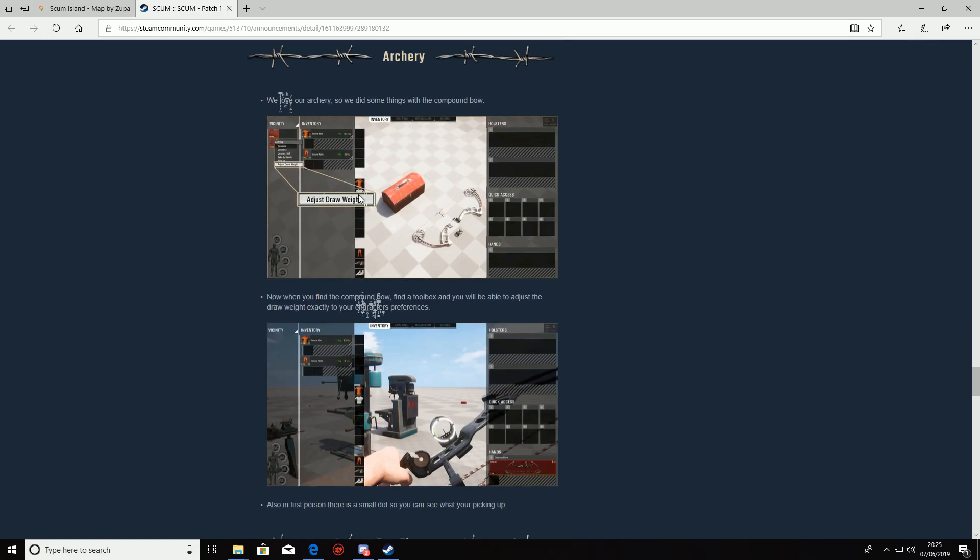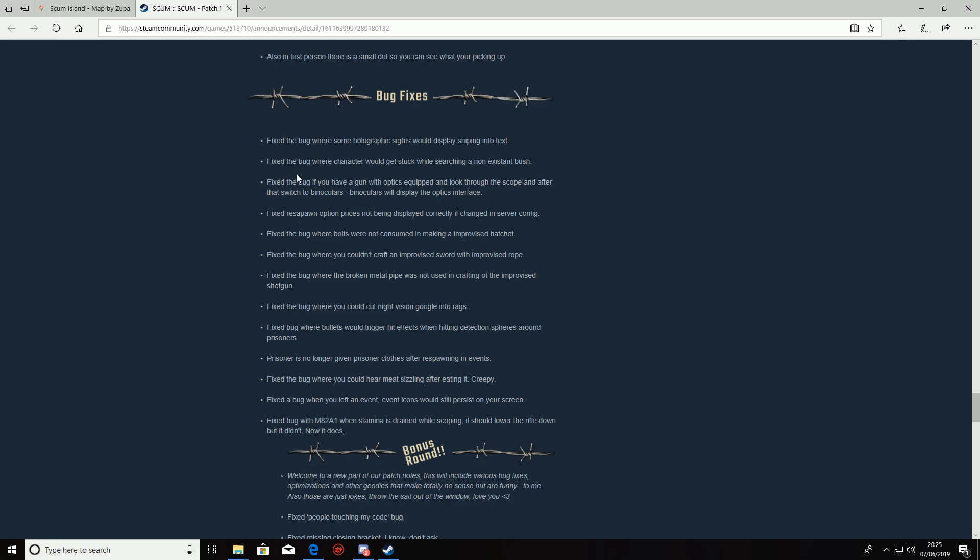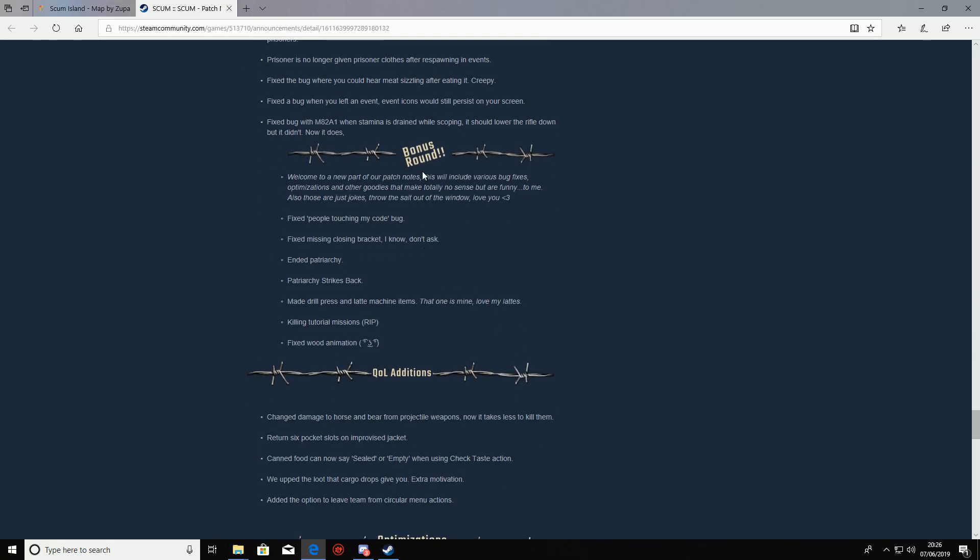Moving on to archery — they've now added a feature with the toolbox where you can adjust the draw weight, which will compensate for your skill or strength level. Some notable bug fixes: prisoners no longer given prison clothes after spawning an event; fixed the bug where you couldn't craft an improvised sword with improvised rope; fixed the bug where some holographic sights would display text; fixed the bug where a character would get stuck searching in a non-existent bush; fixed the bug where having a gun with optics and switching to binoculars caused issues.